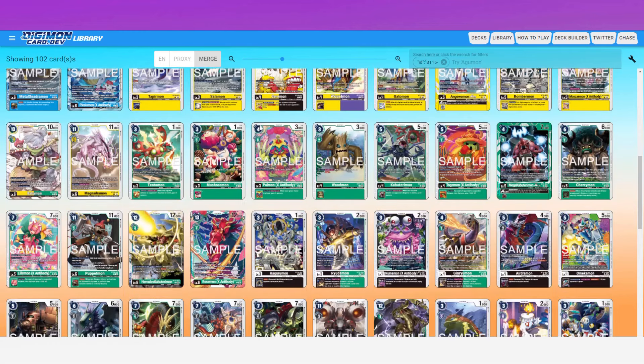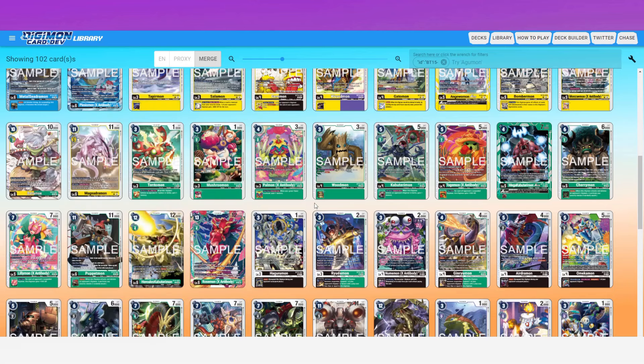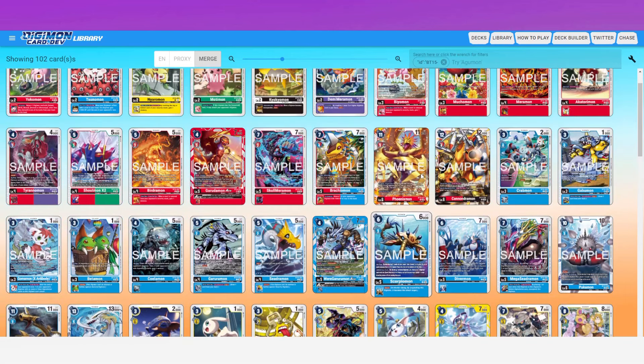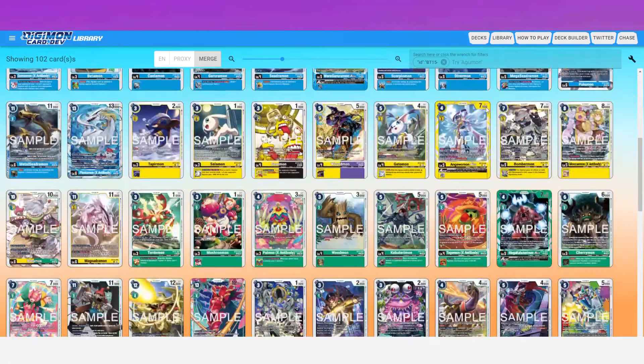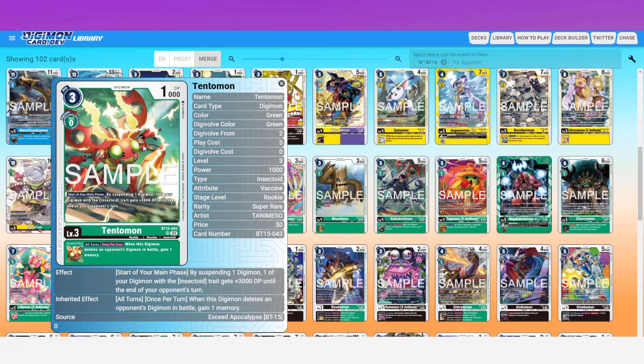Moving back to green — Tentomon, another set where we get Super Rare Rookies. This is basically the rest of the original DigiDestined team: Tentomon, Gatomon, Gabumon for blue, and Biyomon for red. Tentomon's effect: start of your main phase, by suspending one Digimon, one of your Digimon with the Insectoid trait gets plus 3,000 DP until the end of your opponent's turn. He can even target himself, becoming a 4K body.